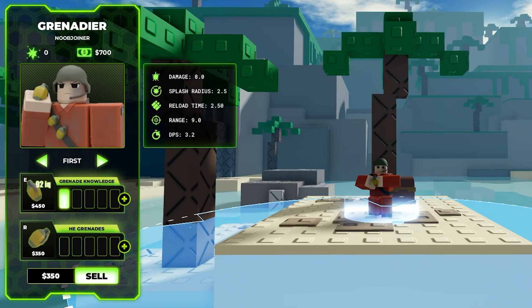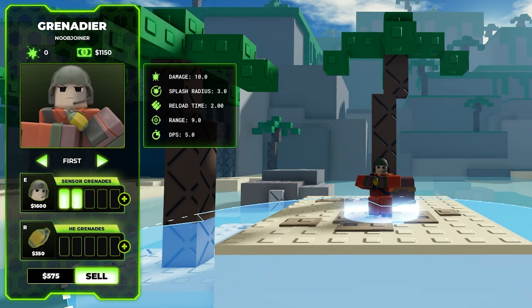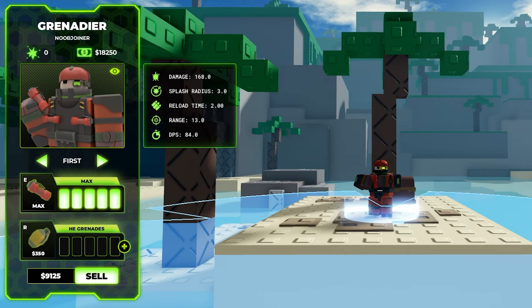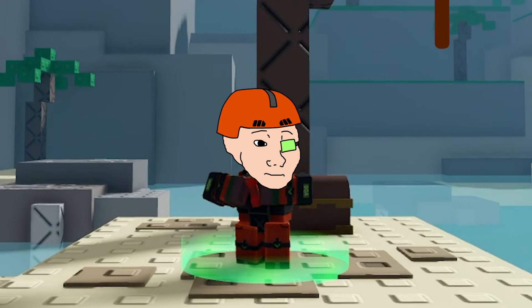The first two top path upgrades will allow the grenadier to throw its grenade faster, but the rest of top path upgrades just give more damage and also stealth detection. Top path just gives more damage.